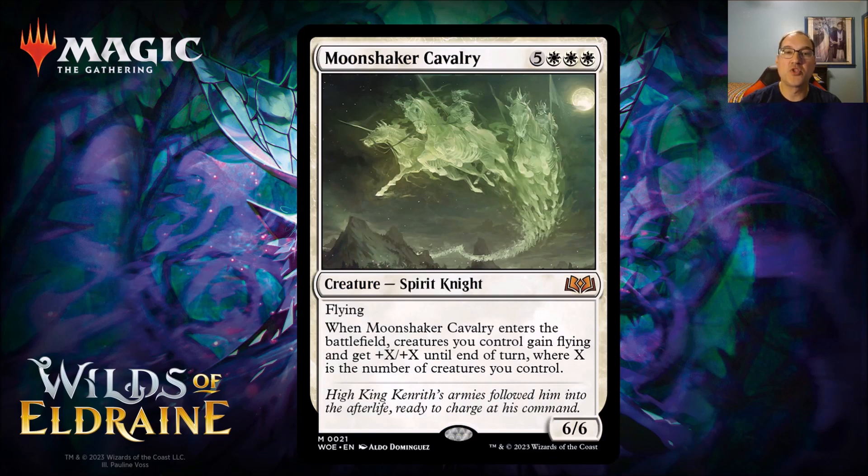Next we have Moonshaker Cavalry for 5 and 3 white mana — a spirit knight that's a 6/6 with flying. When it enters the battlefield, creatures you control gain flying and get +X/+X until end of turn, where X is the number of creatures you control. This is essentially a white version of Craterhoof Behemoth — the same type of card and effect. If you're playing this with creatures on the board, you're likely winning that turn, and there may well be a white deck that wants this kind of effect.